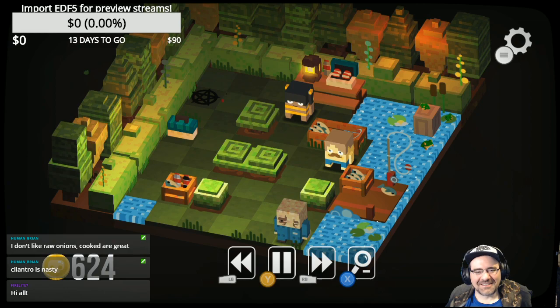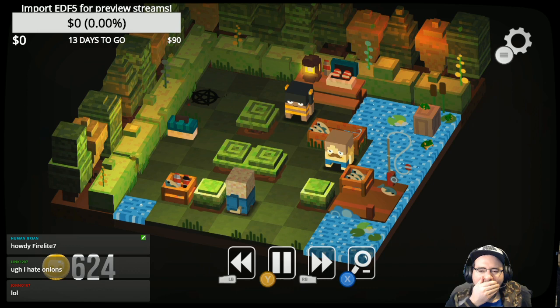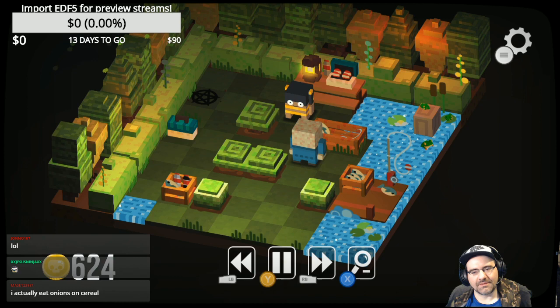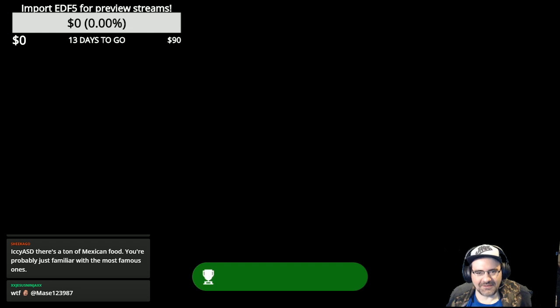Yeah, onions are apparently good for toothaches too. What happens when you go in the water? Let's find out — drown, get eaten by alligator. It was drowning, which is not as fun. Sometimes people eat my alligators, which is pretty cool. Why do so many people hate cilantro? I've never tried it but it seems so inoffensive to me.